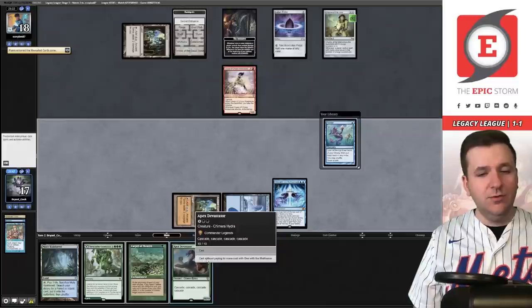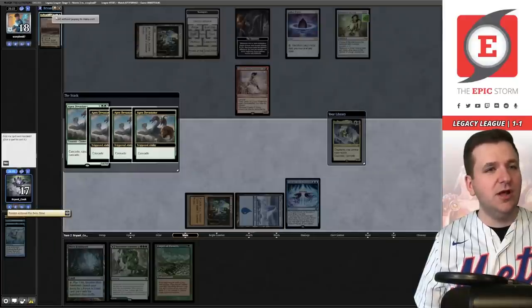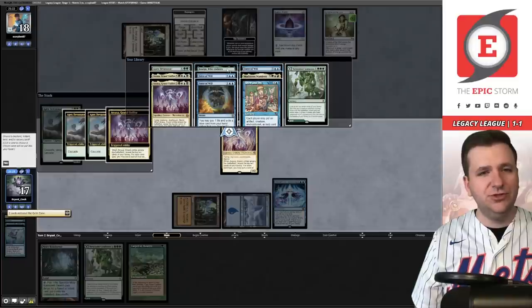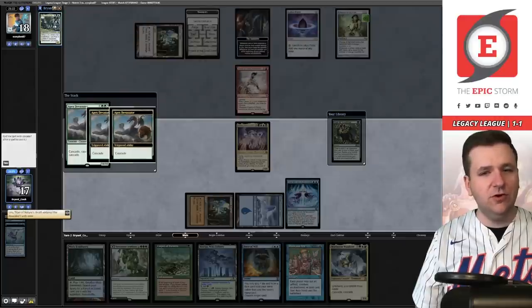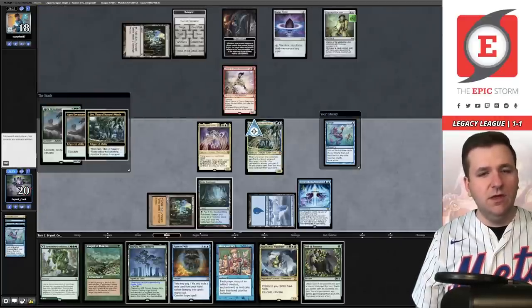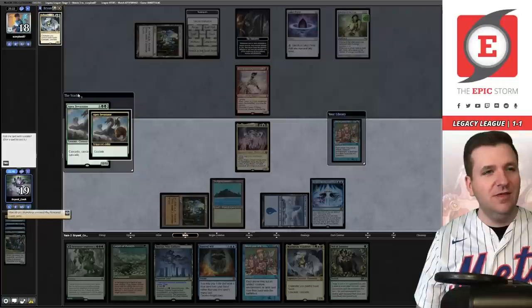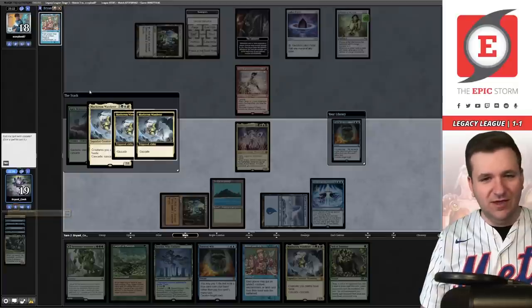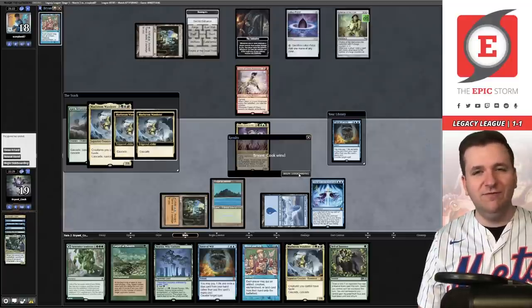Show and Tell resolves — One with the Multiverse enters. They put in Caves of Chaos Adventure and gain the initiative, searching their deck for a basic. Apex Devastator — I'll Ponder. Next cascade: Atraxa — pretty good. We take the Sagu, Maelstrom Wanderer, Show and Tell, Force of Will — one of each type. We cast Uro, put in a Misty Rainforest, fetch away the Ponder before we cascade into it. Maelstrom Wanderer is on top — I love it. Show and Tell is in our cascade: we're definitely comboing. Opponent has had enough — take your Chalice of the Voids and get out.